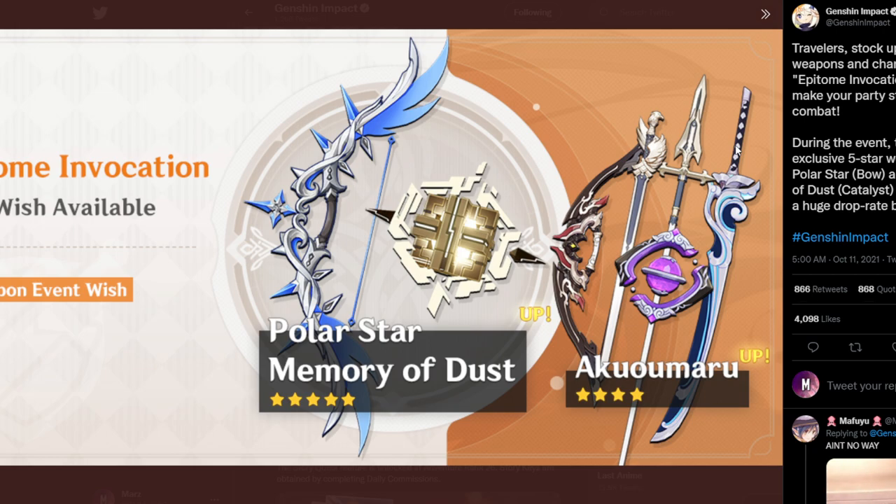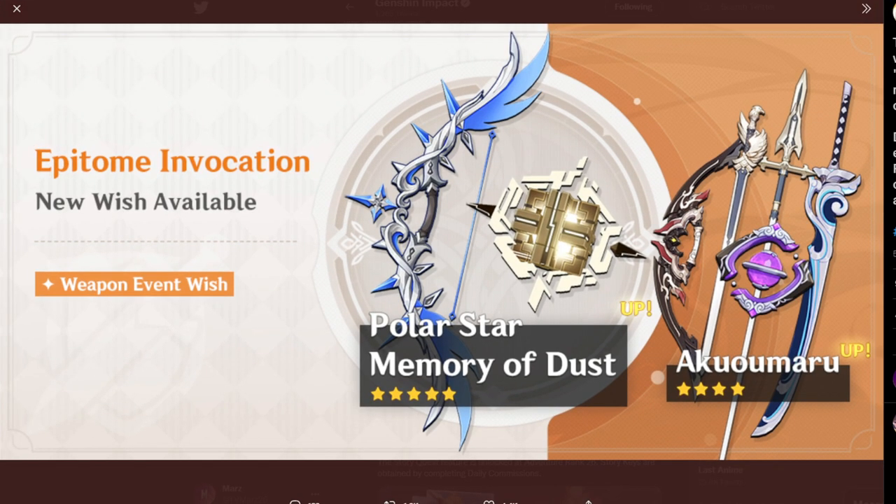The Akuomaru is a pretty freaking good weapon. I do hope to get it — I'm going to be rolling maybe once to try. This banner is pretty good other than the Memory of Dust being on it. I'm sorry for anyone who wants the Polar Star. I tried going for the Thundering Pulse, didn't get it, and got the Skyward Harp instead, so here I am with the Skyward Harp rather than the Memory of Dust.